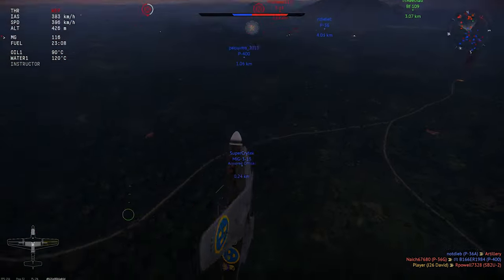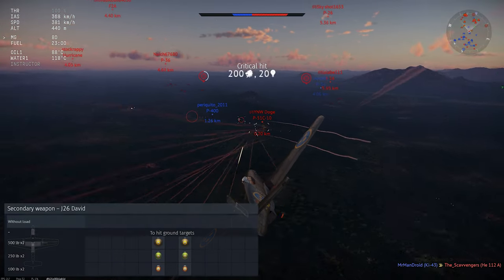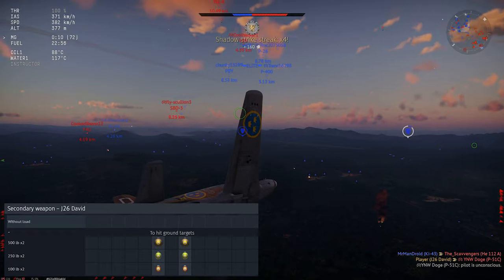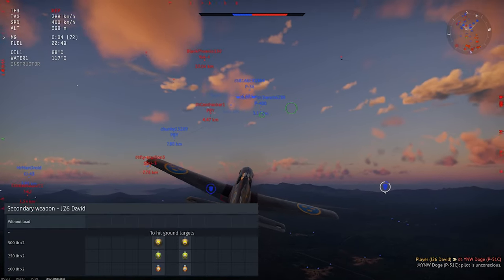The guns are set halfway out on the wings, so you're probably going to want to think about gun convergence angles before you end up flying out. For loadouts, the plane can carry a pair of bombs out on the wings. Nothing fancy, but a pair of 500 pound bombs can still be useful for ground attack, so nothing to dismiss either.